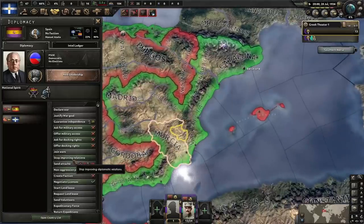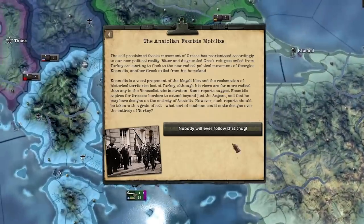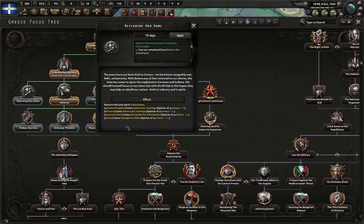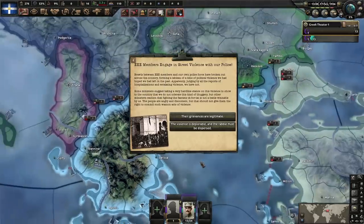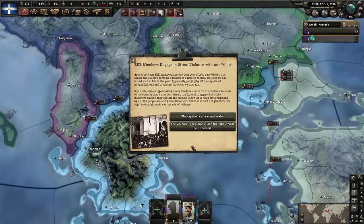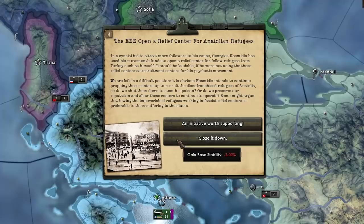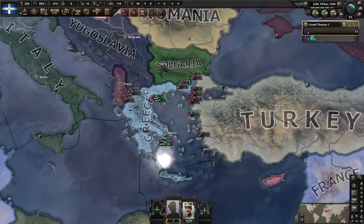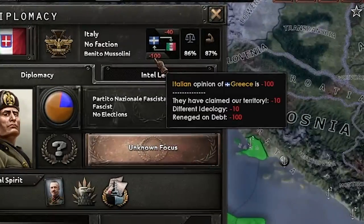Improve relations with Republican Spain. Revere the ancient Hellenas — the past, baby. The Anatolian bios are mobilizing — what could this mean? Next up: restoring our home. This gives the middle finger to Italy and says 'we're not paying back the debt,' which will make them very upset — that'll come in handy later on. Now you're going to have a bunch of events — you want to side with the EEE because you need to change political ideology, which will make sense later on. Their grievances are legitimate. Side with the EEE for extra support. Now we're going to go for electronic mechanical engineering so we can get radio. Greek-Italian relations are an all-time low.